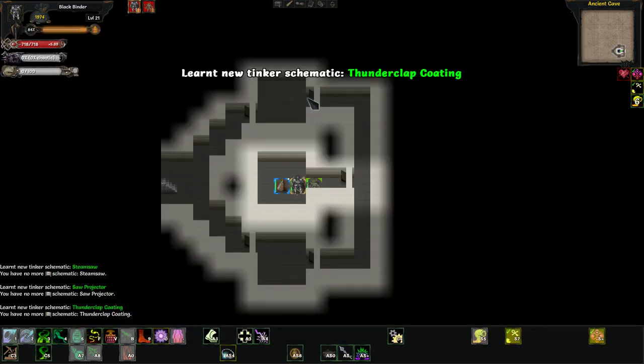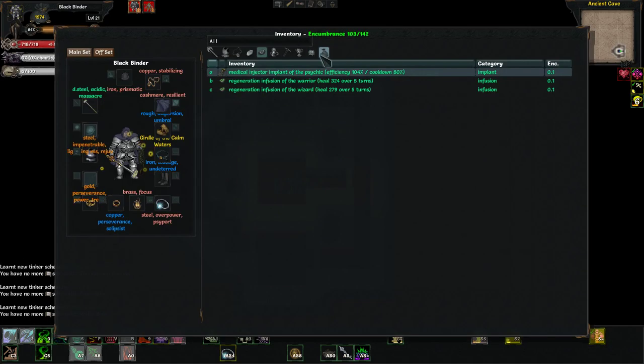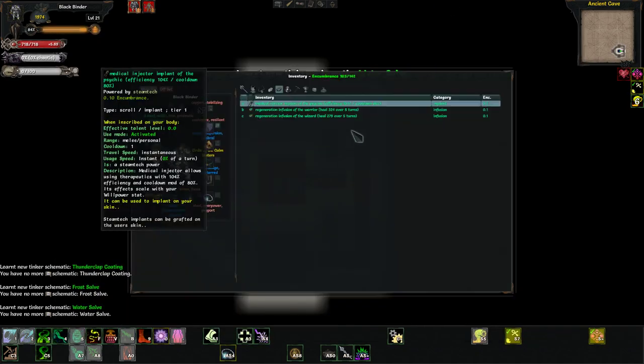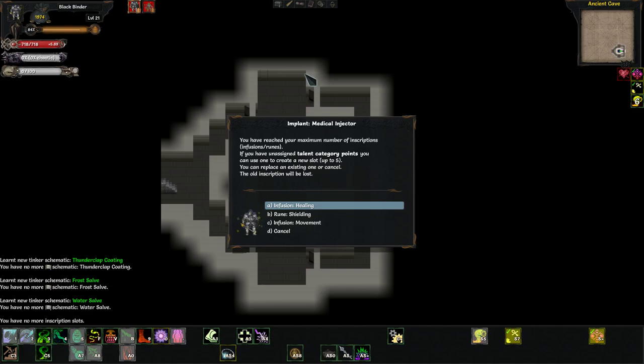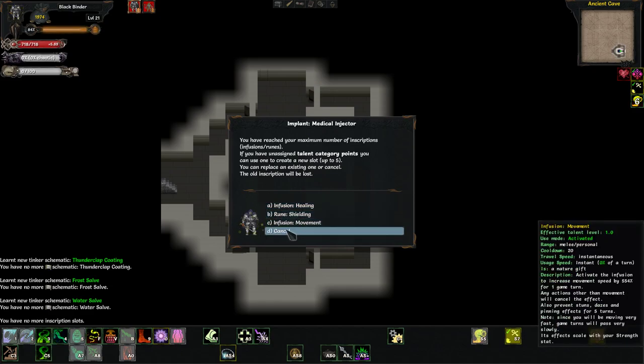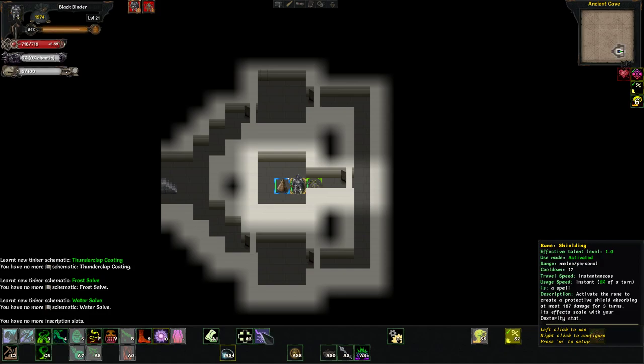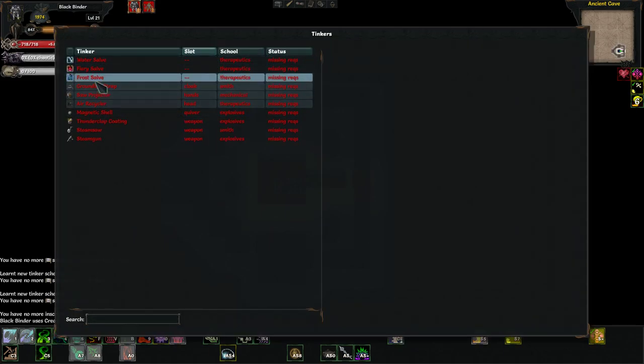You've got to use all these manually. 324 and 14. Do we have an inscription slot open? No, we don't. This is only a 187 shield, so I'll replace this with an injector when I can actually make something.